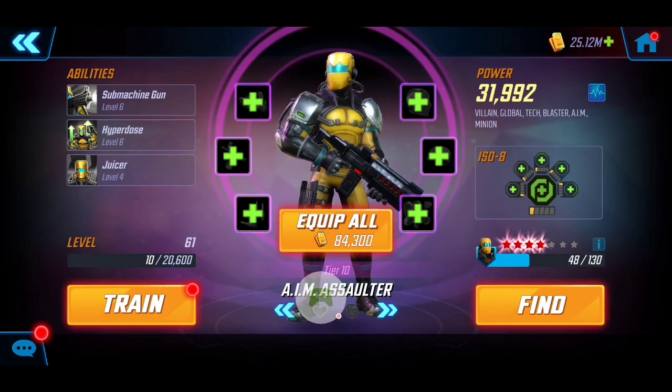Next, we're bringing on AIM Assaulter at almost 32k with four red stars, also with the Level 1 ISO-8 Healer for additional healing sustain. I did max his abilities out — no T4s — but with Tier 10 gear he's really just going to be providing speed to our team in addition to supporting Scientist Supreme and making sure she stays alive.